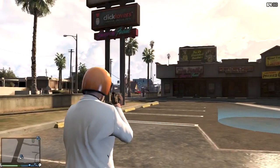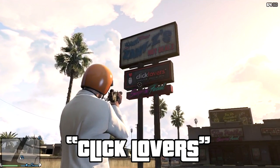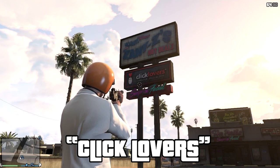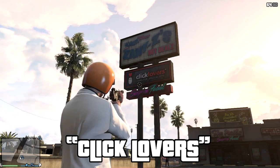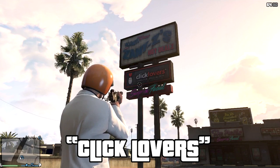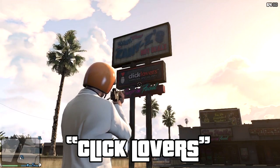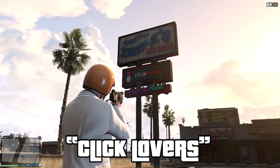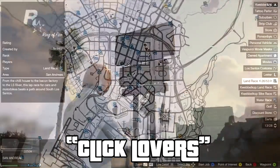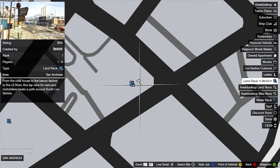The first Easter Egg of this week is the Click Lovers Easter Egg. It's one of these billboards Rockstar loves to put into this game. As you can see, the word 'click' actually seems like a different word — and we all know what kind of word. Also, the mouse, the clicking device — sure it doesn't. I think it's pretty funny. You can find it right here on the map if you want to see it for yourself. There are also a few other Easter Eggs over there you can go check out.